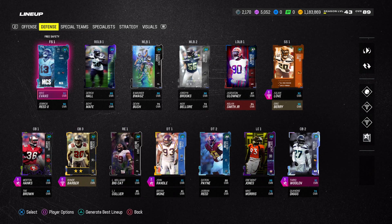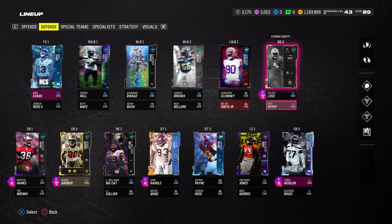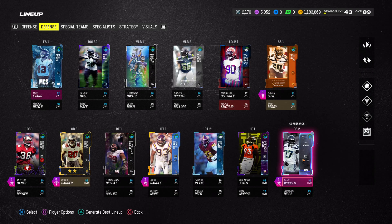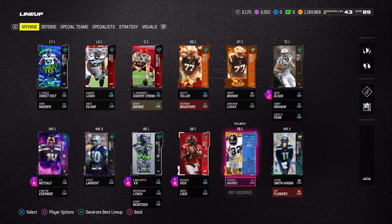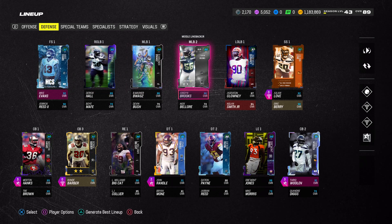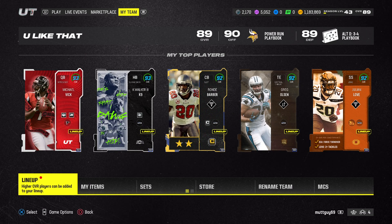For some reason, the MCS cards do not count towards having zero chill cards. It's something that's been happening for a while - it happened with Tariq Wallen. Donald Penn doesn't count, Mike Kevin doesn't count. So make sure you have three players - Donald Penn, Payne, and somebody else that is part of the zero chill promo. That is the second part.